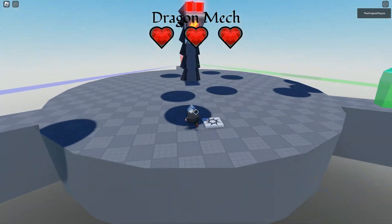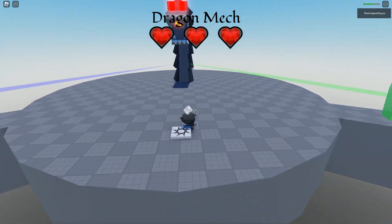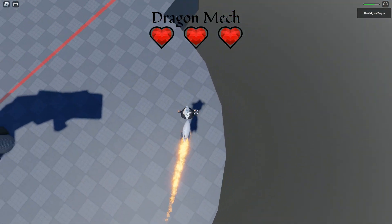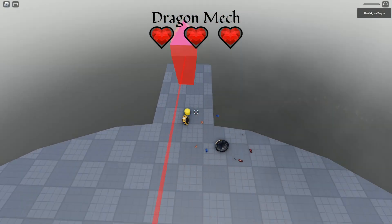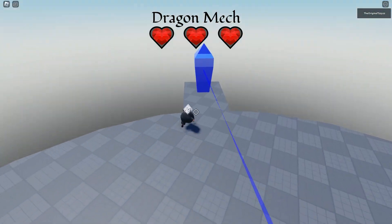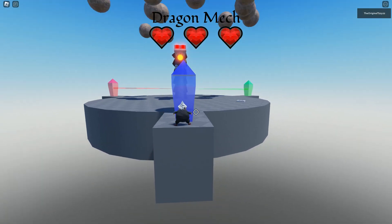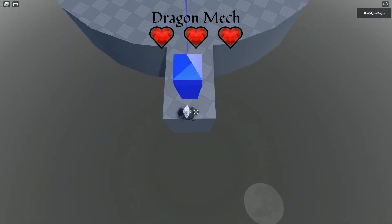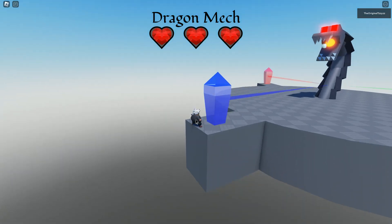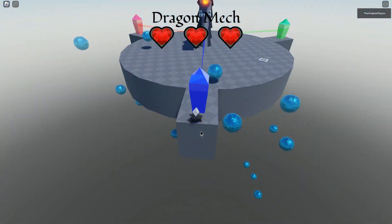It does four attacks and then it does the rocket, I'm pretty sure, and then it does five attacks. I think I was wrong — I was definitely wrong. But at least we can go behind to win. I'm very bad at this by the way so yeah, don't judge. We've just got to wait for it to do the rocket so it destroys the crystal.